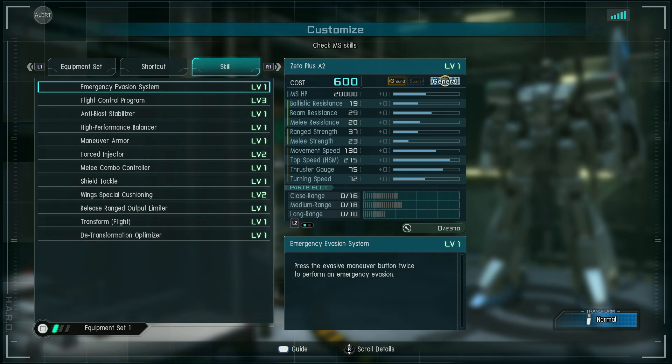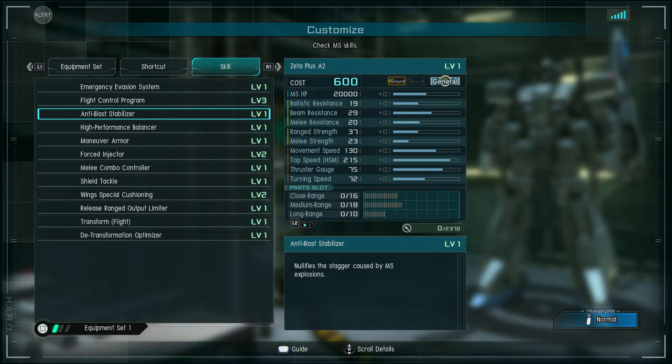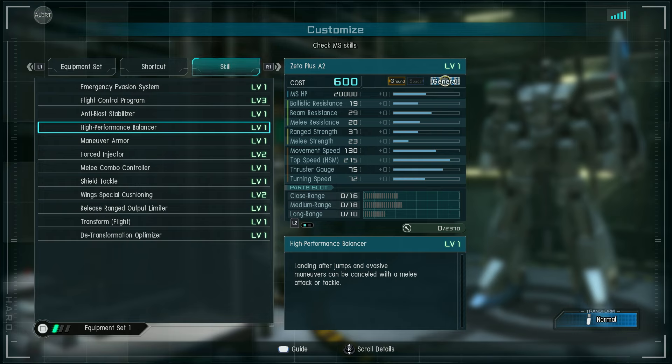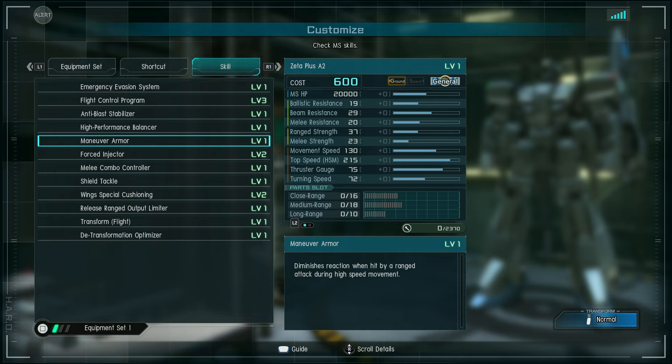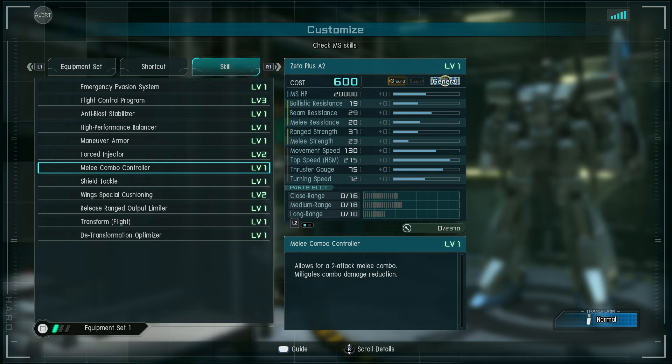Skills: Emergency Evasion System level 1 gives one dodge roll, which will completely overheat thrusters if used. Flight Control level 3 lets you boost and jump in midair, reducing thruster consumption by 50%. Anti-Blast Stabilizer means it won't get heavy-staggered by nearby explosions. Balancer lets it go into melee directly out of boost. Maneuver Armor 1 means instant stuns won't stop it while boosting. Force Injector level 2 lets it change directions while boosting efficiently. Melee Combo Controller level 1 is a two-hit melee combo — and since the rifle wasn't flagged as incompatible, you should be able to get two swings out of that as well.